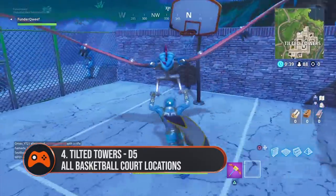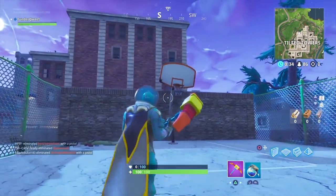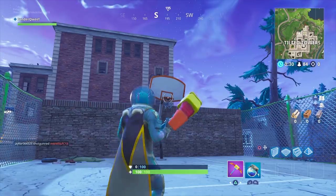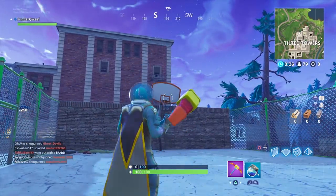Tilted Towers. Oh, classic. Wait, really? That's where you want to go? Okay, good luck with that, buddy. Head to the northwestern side and you'll find a raised basketball court up some stairs with two hoops — and death. You'll definitely find death.